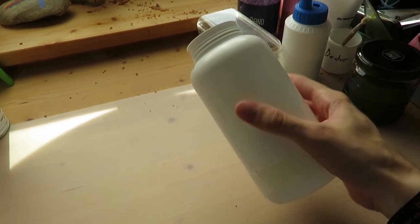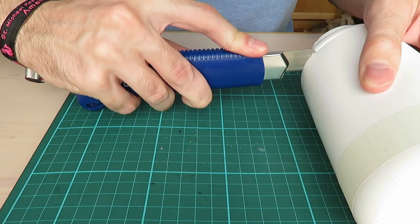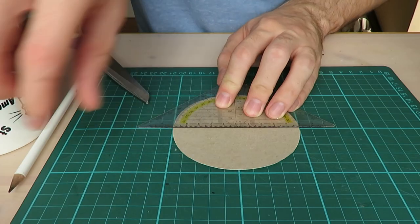I wanted to use this big empty wood glue bottle, so I made some sketches and began cutting the bottle to shape. By looking at reference pictures I got inspired to build a cone-shaped roof for my silo.